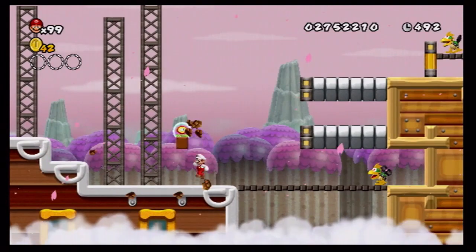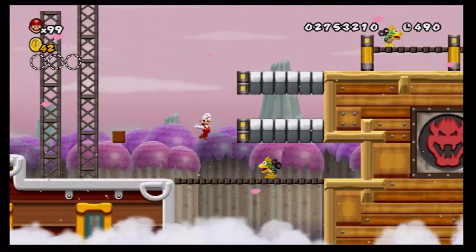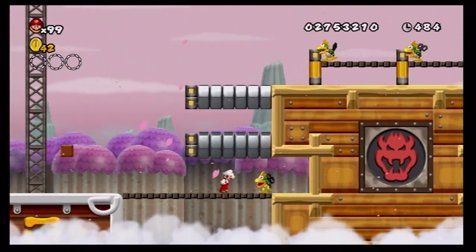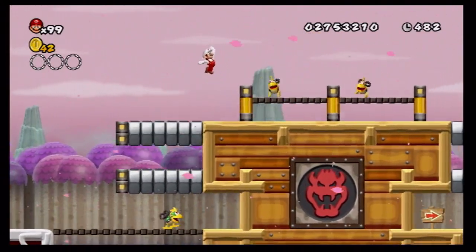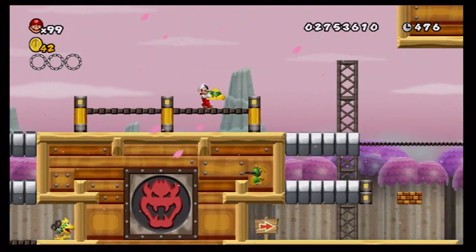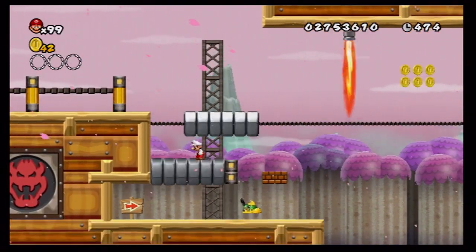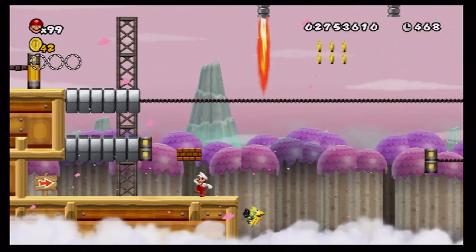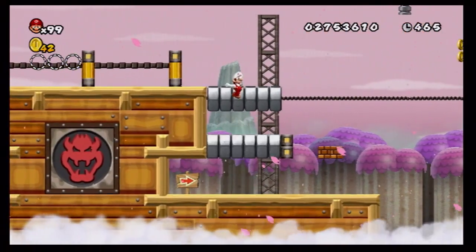We get a fire power for this. Wait, is there something down there? Nope. Oh, that's right — fire does not affect the Mecha Koopas! Nothing in there. Kill that Mecha Koopa.